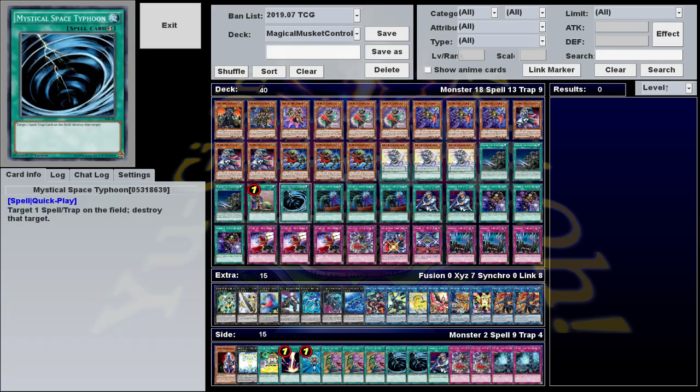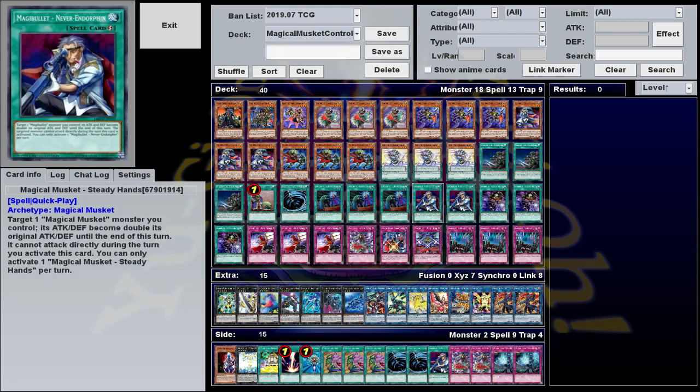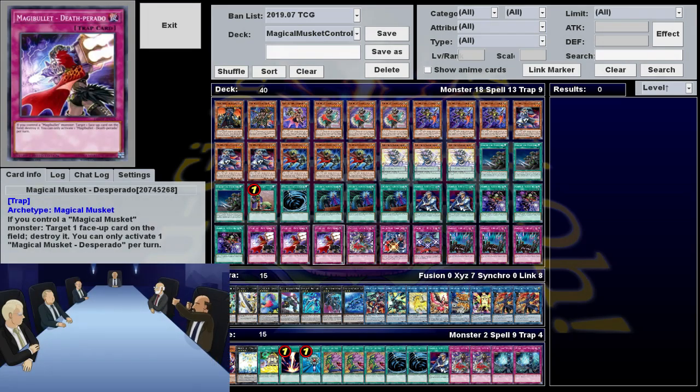For spells, we have three Easy Win Buttons, one Goblin Blowjob, one Magical Space Tycoon, three Called by the Hand Trap, two Favor House Atlantic, and three Bang Bang You're Dead. For traps, we have three Thoomp!